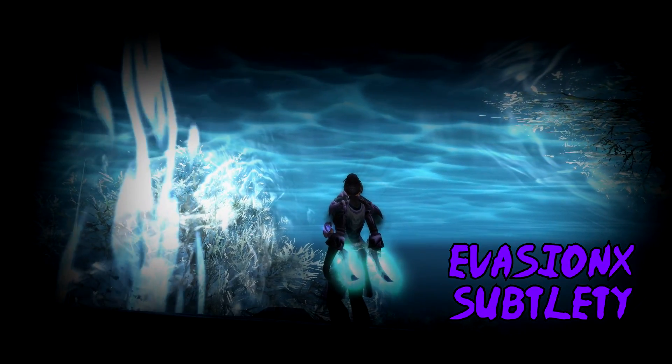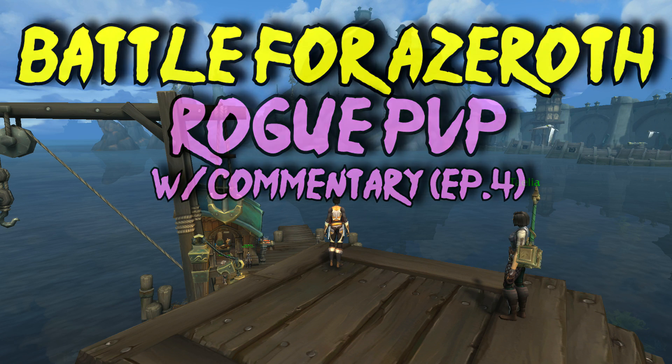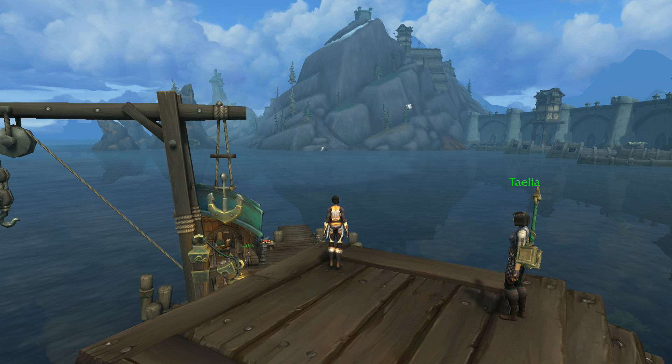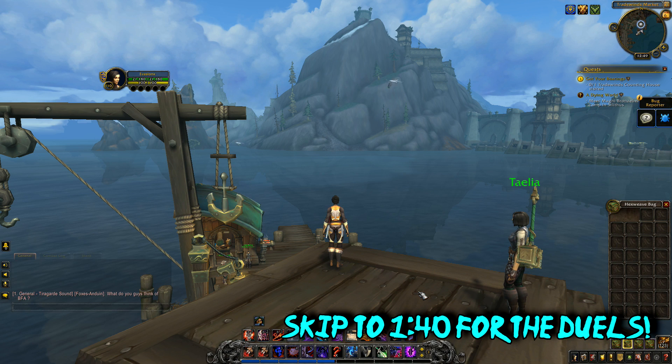Welcome back to another video. Today's video is going to be about the new rogue talent Secret Technique, but currently on beta it actually does nothing — it just takes the energy and the combo points. It's in fact so secret that we have no idea what it does when we use it. For now I just have a couple more Subtlety rogue duels, and as soon as this bug gets fixed I'm going to do a video on Secret Technique.